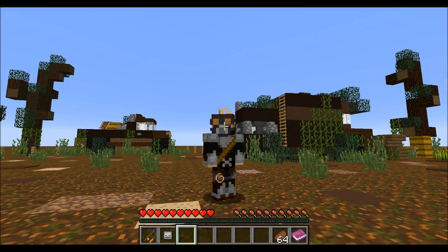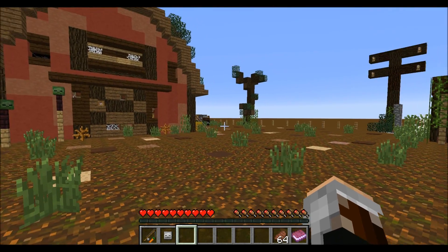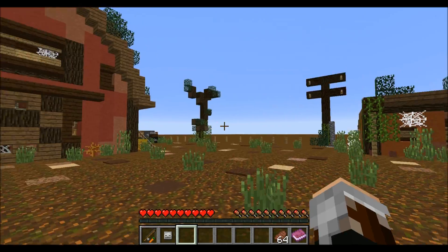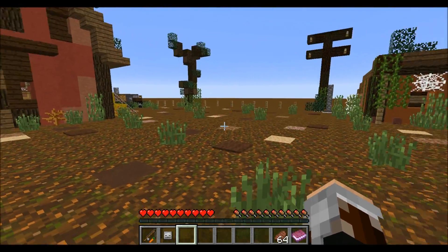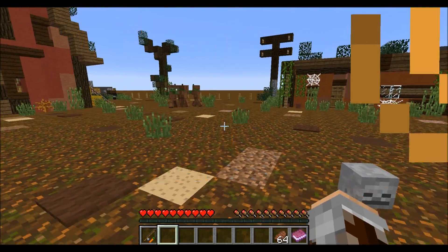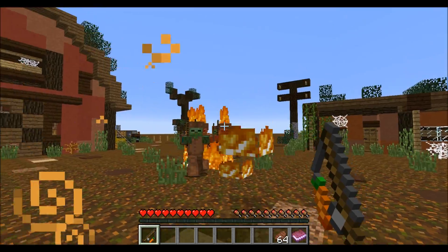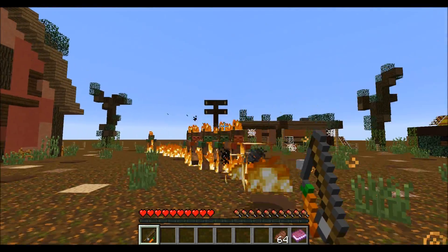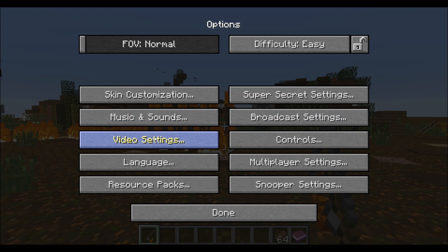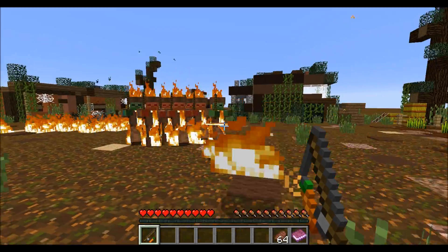We need the gas mask — safety first. So when I select the carrot-on-a-stick it will start spreading flames. Let's first test it on a couple of zombies, so we just put this on cooldown, and wow — oh yeah, this is quite cool! And wait, actually let's make them hostile creatures.